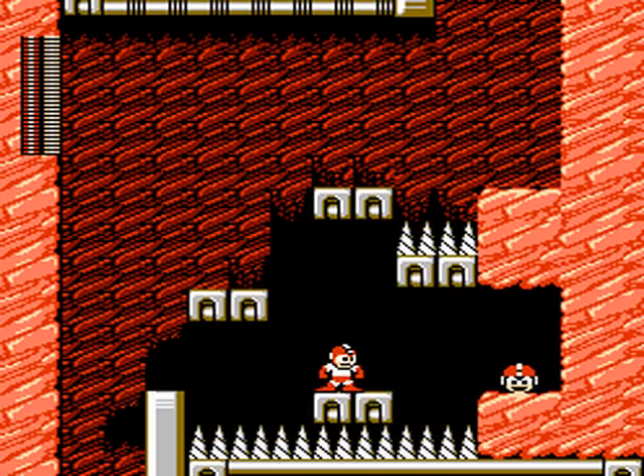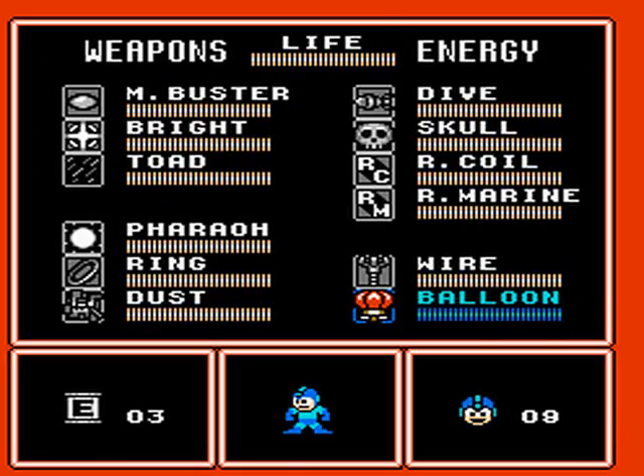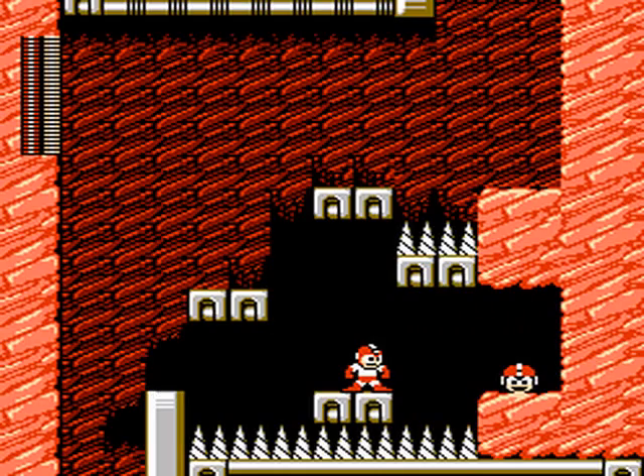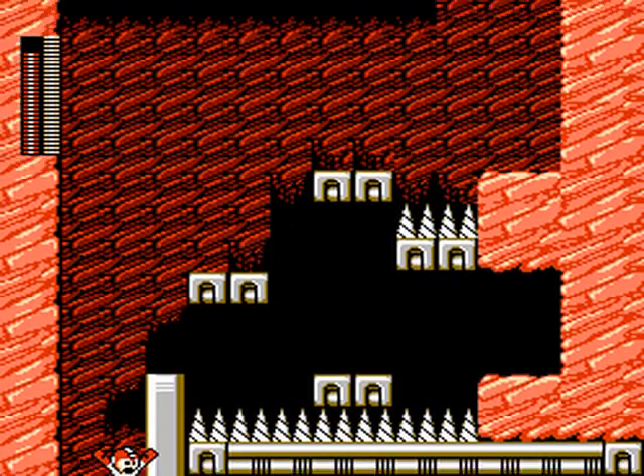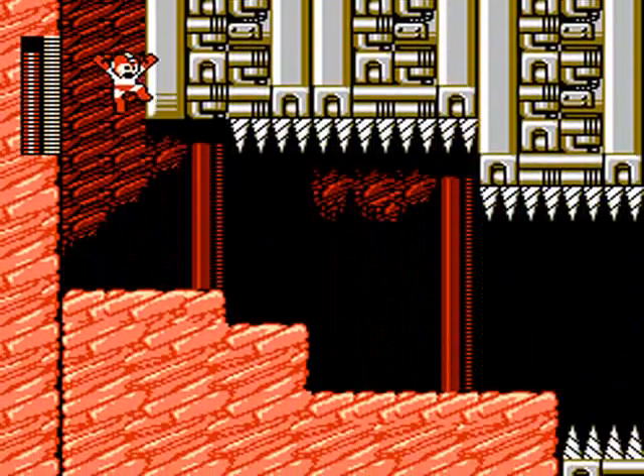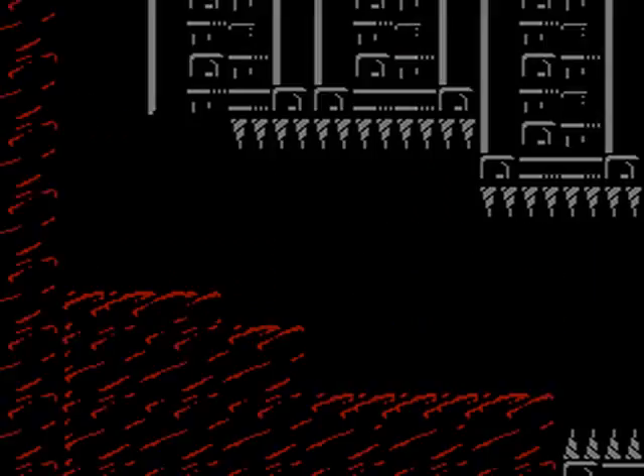I'm gonna use the Rush Coil here. He can land on spikes, so you just have to position him correctly, kind of in the middle somewhere. Yeah, I'd say Rush Coil is your best bet for getting past that unharmed.